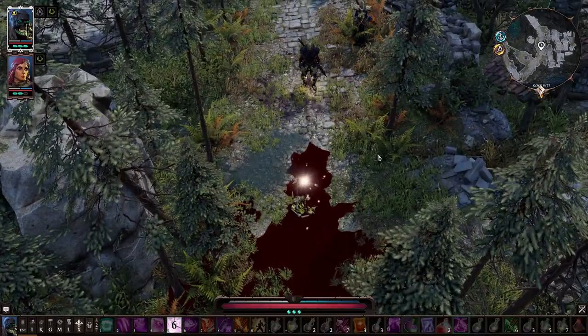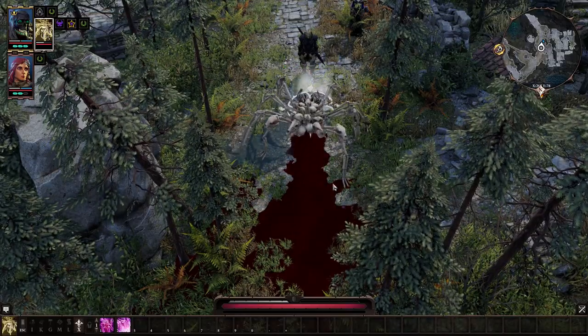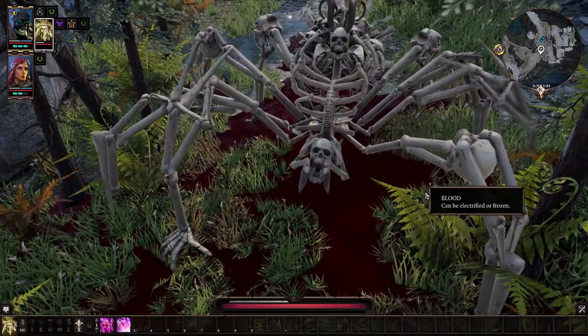which is useful for your other Necromancy skills that can make use of blood surfaces. The Bone Widow is a good melee unit, and it can devour corpses to strengthen itself, as well as burrow, allowing it to access hard to reach places. At level 10 summoning, both of these minions change into larger and more powerful forms.